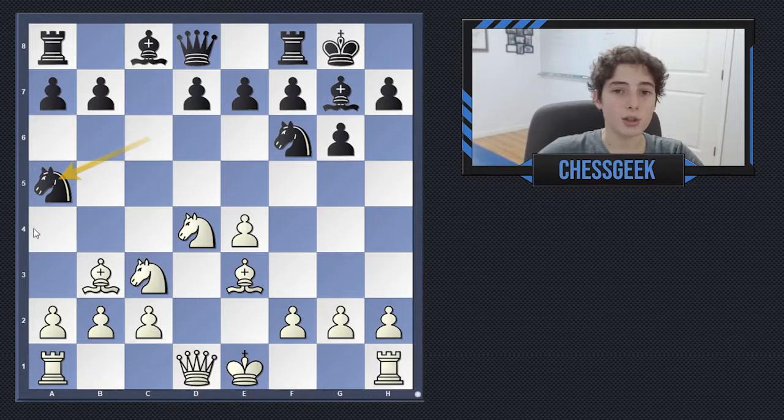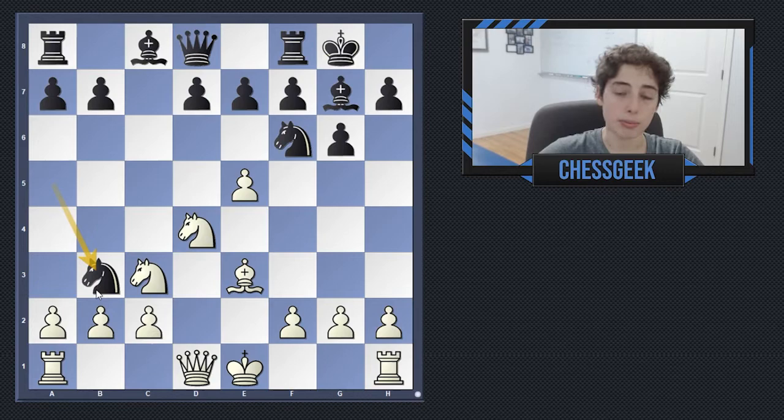But this runs into the Bobby Fischer trap. I recommend that you pause the video and try to figure out what white can do here to punish black for going after their bishop. Once you're ready, unpause. So the great move here is actually e5. The move e5 doesn't seem like it's achieving much, because the knight can simply move back, and then you're in that same predicament where black is still threatening to take the bishop — but it actually does a lot.